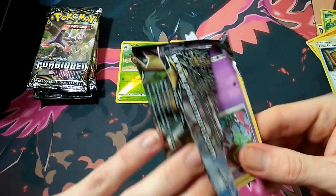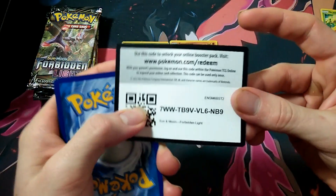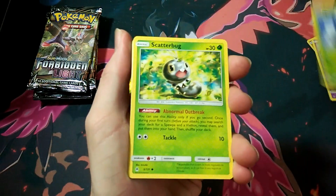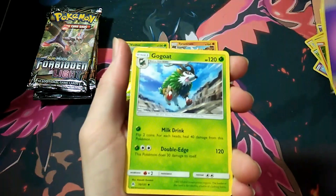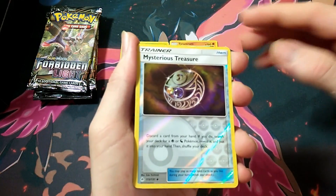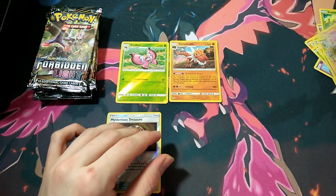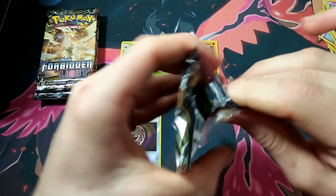Pack 2: the codes are the other way so I've got to fix that. We've got a Skrelp, Snover, Scatterbug, Carbink, a sad-looking Carbink, Litleo, Psychic Energy, Gogoat, Aether Foundation Employee, Trouper, Mysterious Treasure — which I'm pretty sure is good — and Floette. I think it's the first time I've seen that card; looks pretty cool. So three packs deep, nothing fancy but still got some rares. That's all right.